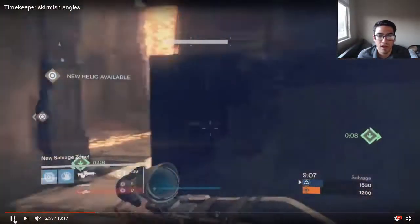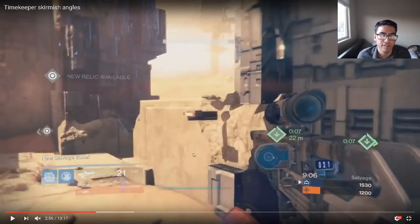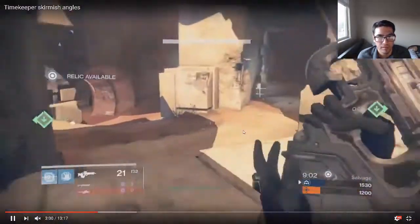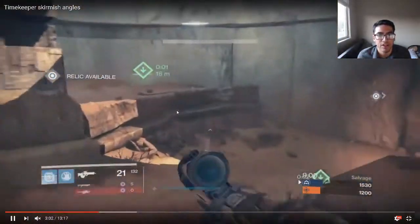Challenging there is fine — we're going to reposition after our initial challenge because we didn't get any shots off on our opponent and they know exactly where we are. Repositioning here is good. As you can see, our opponent backed up, so we wouldn't even have had a shot there.